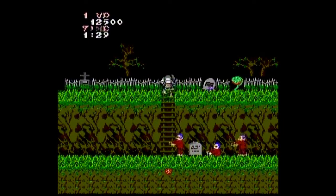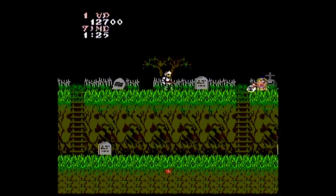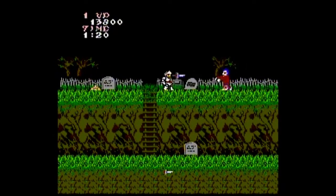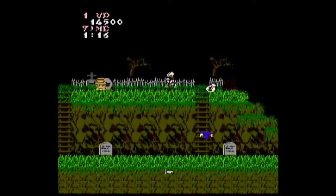Anyway, I destroy that man-eating plant, jump over gravestones, and destroy that crow. And there's my dagger! I was lucky to get it because the weapons are placed randomly around the play area.